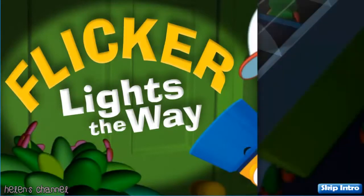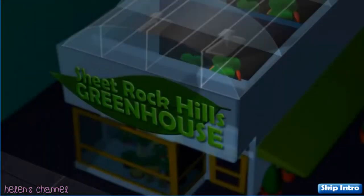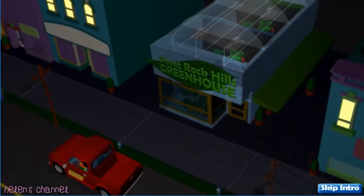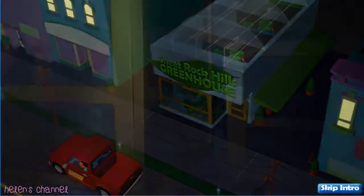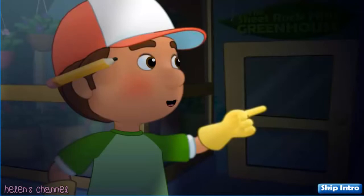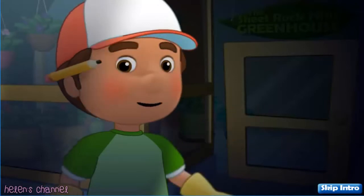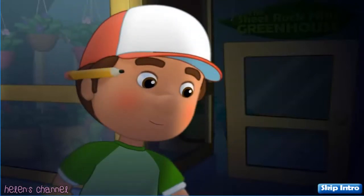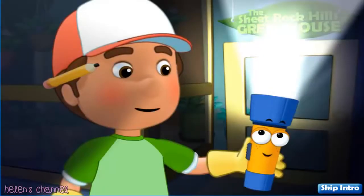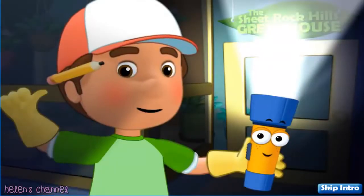Flickr lights the way. That's the place — the Sheetrock Hills Greenhouse. Oh no, the power is out in the greenhouse and that means no grow lights to keep the plants warm. We need to find our way through the dark to turn on the greenhouse generator. Don't worry, I brought along a special tool. Say hola to my new friend, Flickr. Come on, let's go inside.